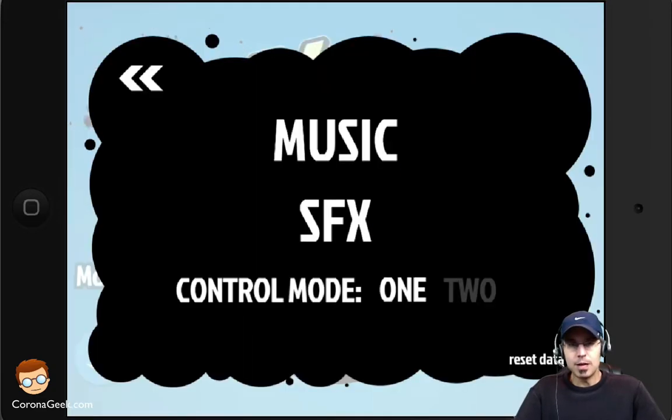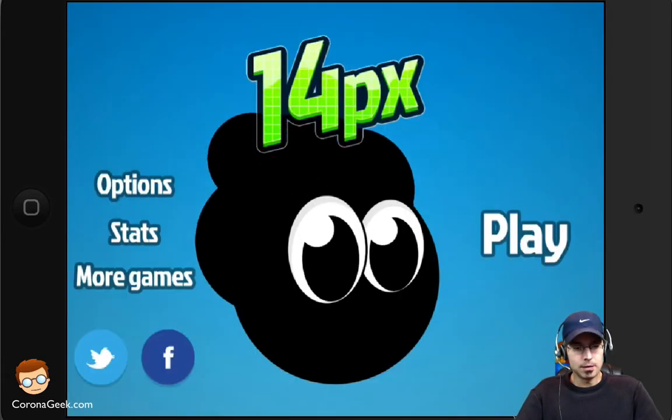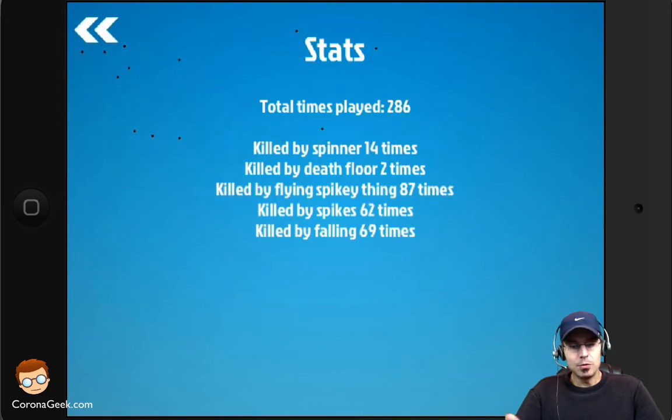From the home screen you've got some options: you can turn off the music or sound effects, and there's control mode one and two — I find mode one easiest to play. The app also keeps stats on everything you do: how many times you've died, all the different ways you've died. It even tells you in-game, like 'this is your 100th time on this level,' which is pretty funny — you don't realize how many times you've repeated something until it tells you.